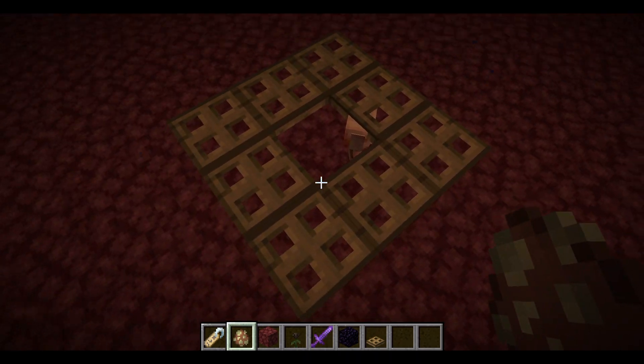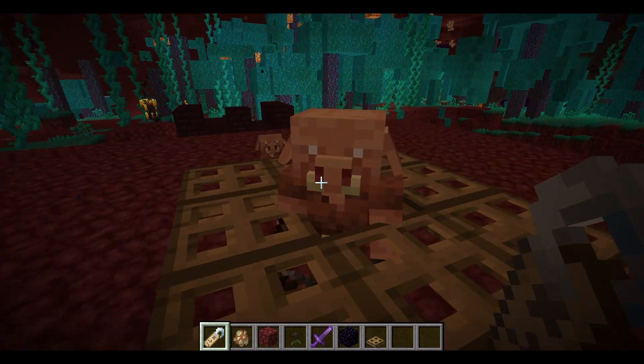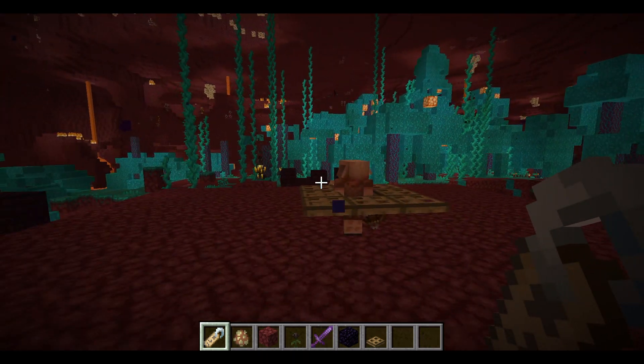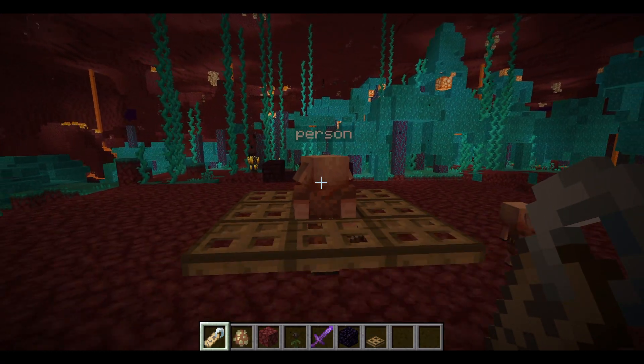Make sure it's an adult piglin, not a baby piglin. Then name tag it - I use the name 'person' which is fine. Now we're going to add a nether portal section in the middle.